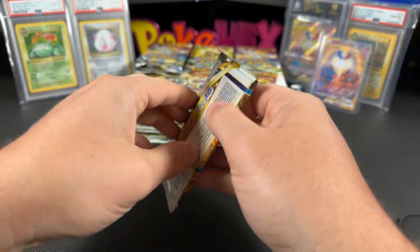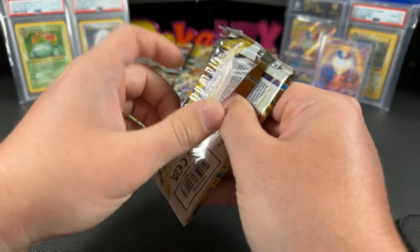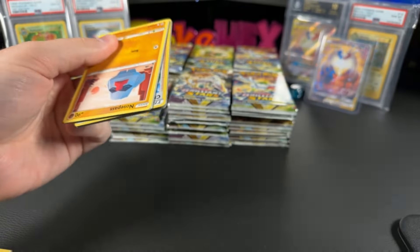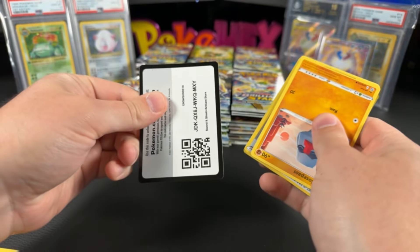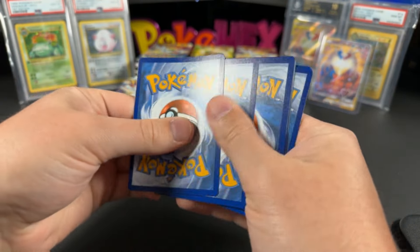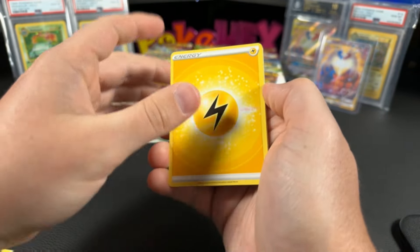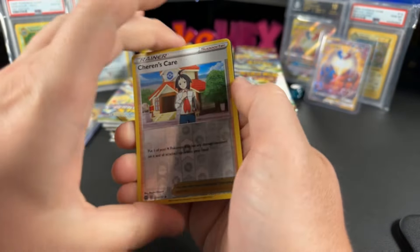You've got to be extremely lucky to make your money back in Pokémon if you want to sell things right away. Really the best thing is just buy and hold. That's always the best thing for most assets — not even just Pokémon. You go crypto, stocks, whatever it may be. Just do a little buy and hold action.